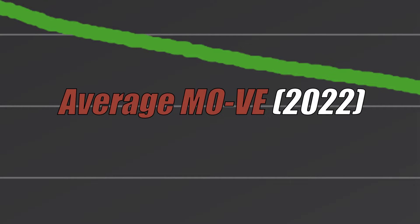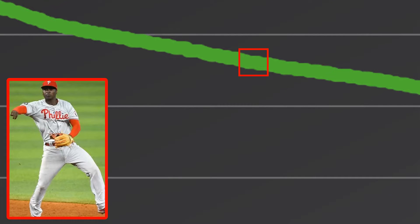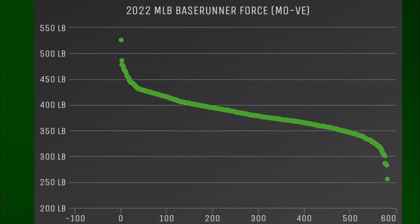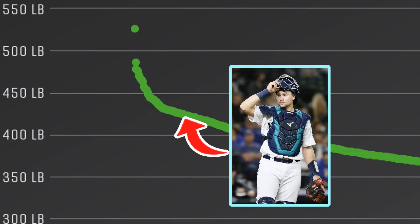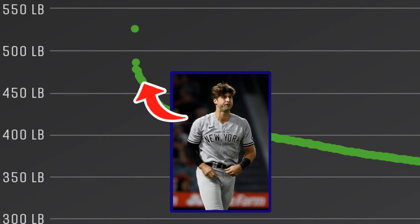Moving up the line, we get to the middle section where most of the players fall. The average Move value for players in 2022 was 382 pounds. One of the players who matched this was Didi Gregorius, with a listed weight of 205 pounds and a sprint speed of 27.3 feet per second. Finally, making our way towards the players we're really interested in, we start seeing guys like Big Dumper Cal Raleigh, Vladimir Guerrero Jr., Young Thick Austin Riley, Joey Gallo, and then there's this point way up here — 40 pounds ahead of the next hardest hitting base runner.